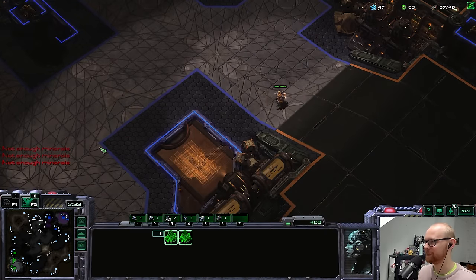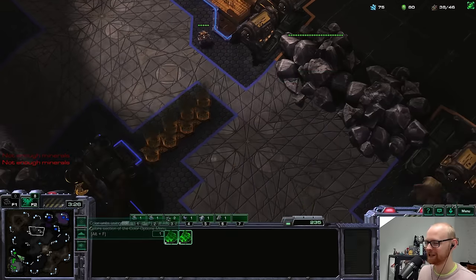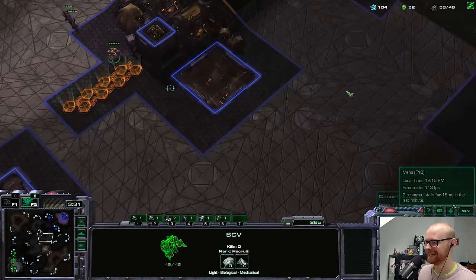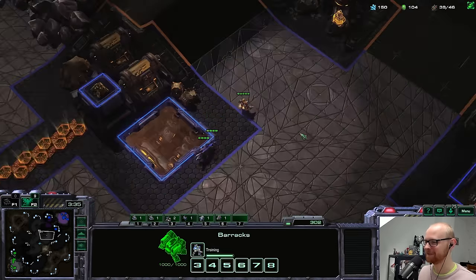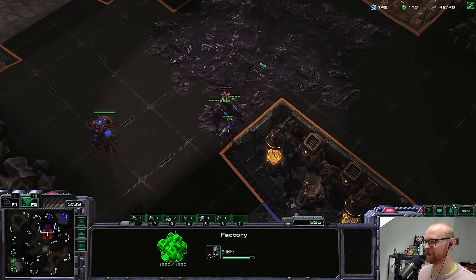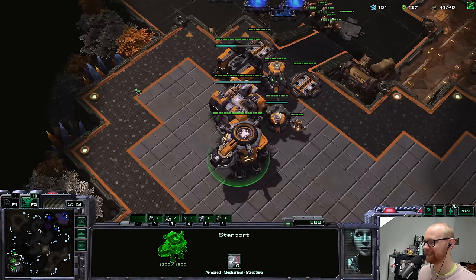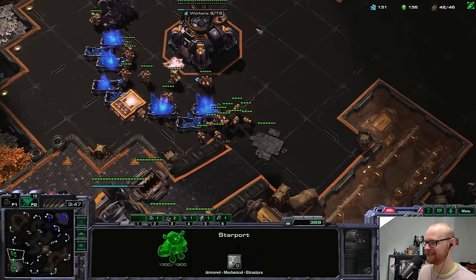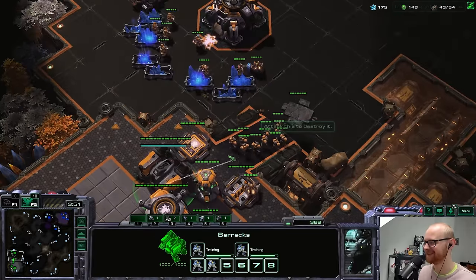I'll just do a scan — why not? It actually worked! The reason this is funny is that scanning early is really horrible as Terran — scanning instead of dropping a mule just costs too much money. But now I might as well spend the energy. And I actually spot a freaking roach warren, which is pretty hilarious.